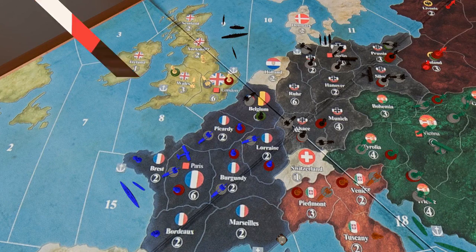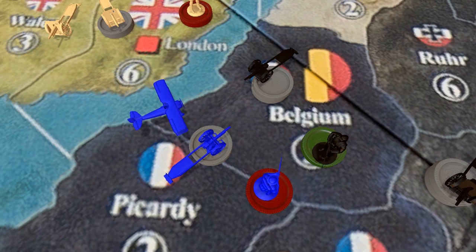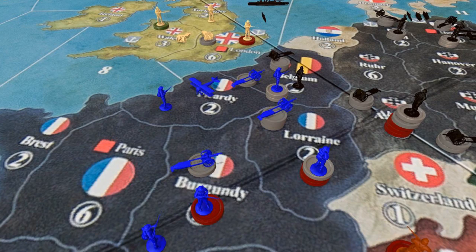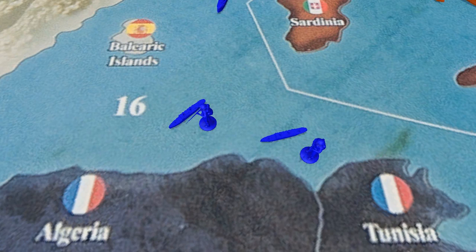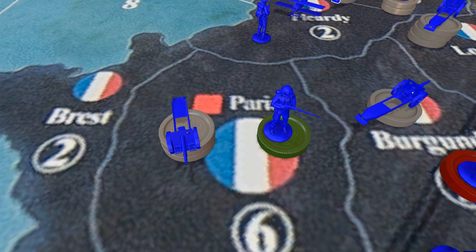It's time for the French to answer back. They purchase four infantry and two artillery. They counterattack into Belgium and they damage the Germans, but they do not take them down, and so they dig in for an elongated battle. In Africa, their transports pick up their units in Algeria and Tunisia and swing them around to French West Africa, where they will be stopping the German invasion up the coast. The French place their units.